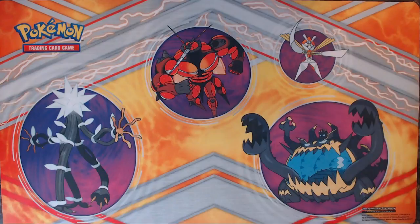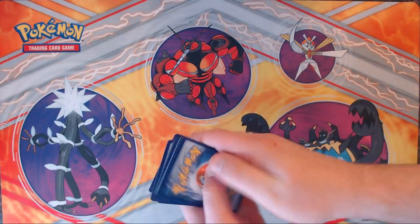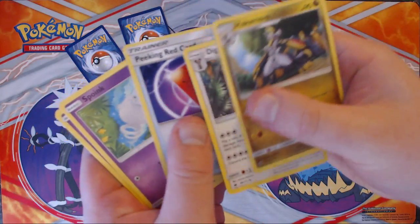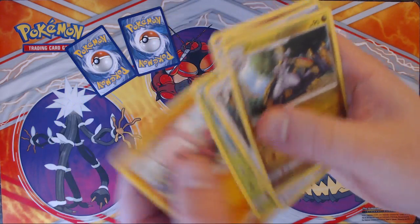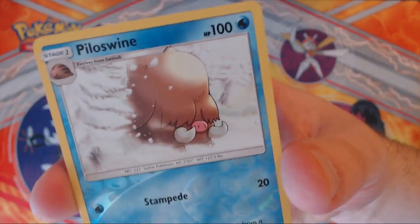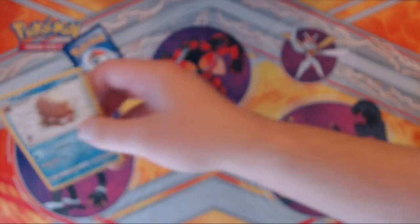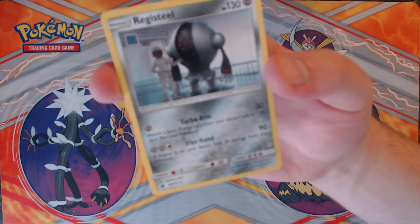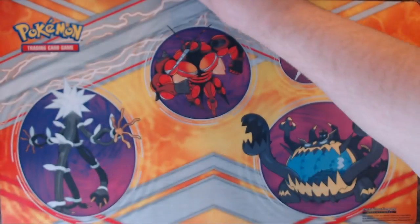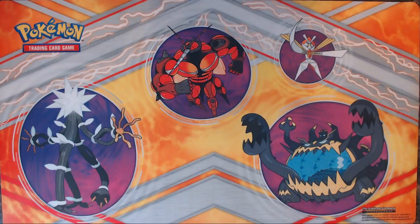Crimson Invasion pack. We've got our Rare and our Reverse. Energy, Hakamo-o, Diggersby, a Peeking Red card, Spoink, Charmander, Jigglypuff, Exeggcute, and Stufful. Our Reverse Holo is a Piloswine. And our Rare is a poop Rare, Registeel. One Holo so far and that's it — nothing to get too excited about. My Buzzwole version of this box was a fair amount more successful.